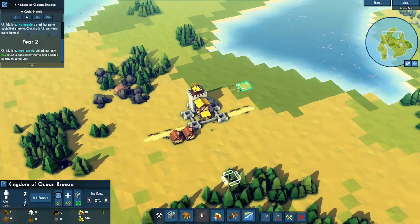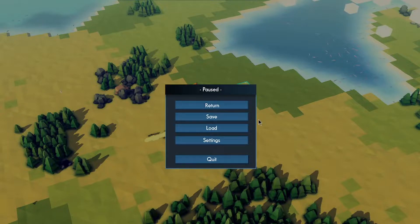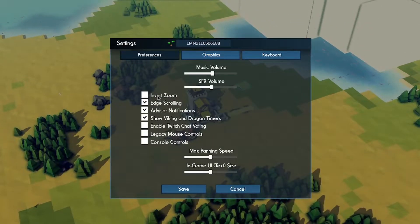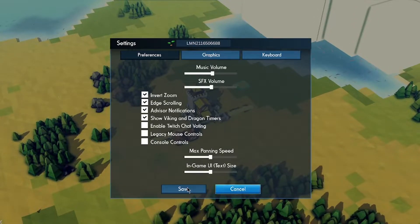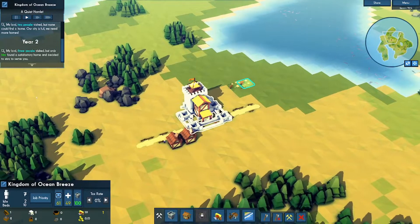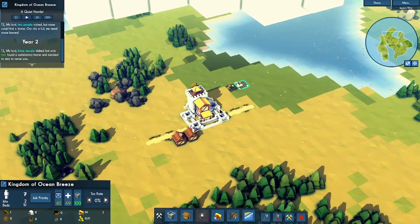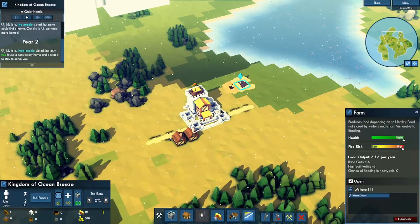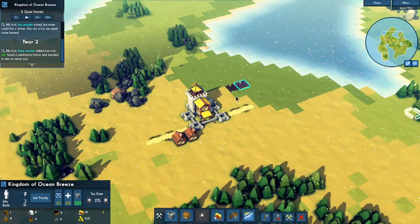Let me scroll out. I want to change the settings — turn to load settings, invert zoom. There we go, return. That was bothering me because zoom up was zooming out and scroll down was zooming in, which was annoying. Had to fix that.